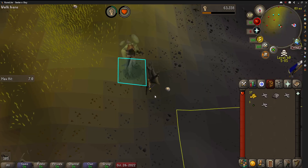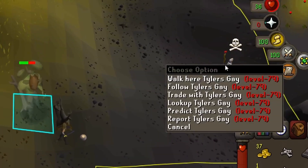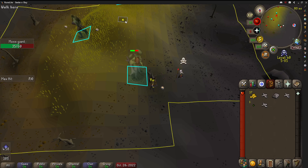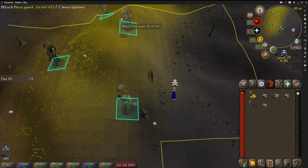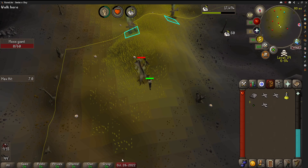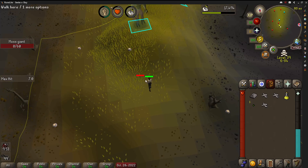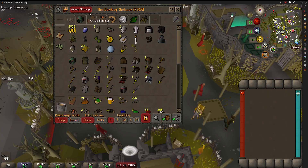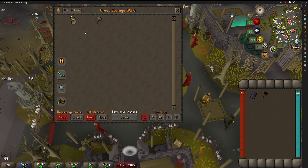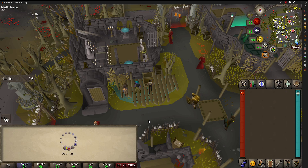Got Moss Giants as my next task and had a couple of visitors. I got a Magic Staff from a Moss Giant, which would allow me to auto-cast spells. Soda got me two more upgrades - the Black Warhammer and Mithril Shield - which actually increased my max hit to 8.